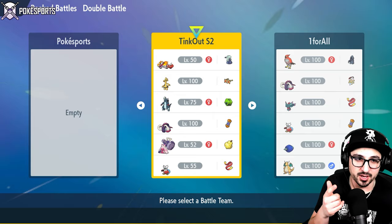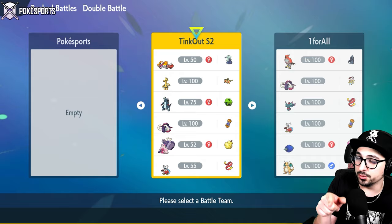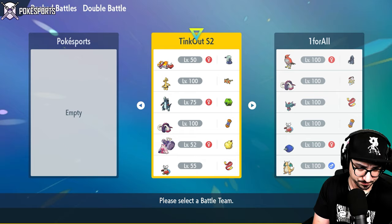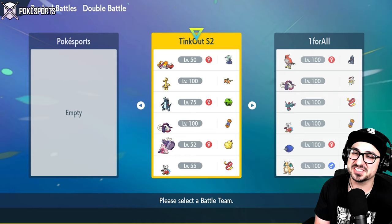With this team, Tinkaton's whole purpose is to be a support mon. We have Fakeout - specifically Mold Breaker Fakeout - so we can ignore things like Armor Tail and Queenly Majesty. We also have Helping Hand, which ignores the Good as Gold on Gholdengo. It's one of the few Pokémon that can actually Helping Hand boost Gholdengo. On top of that, it also has access to Thunder Wave for speed control. We're not even trying Gigaton Hammer here - it's literally full support.